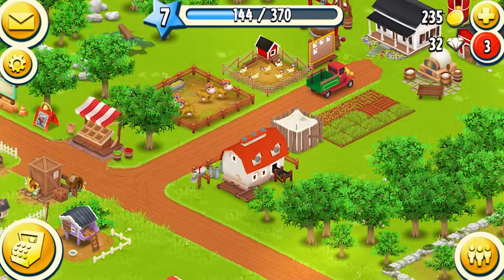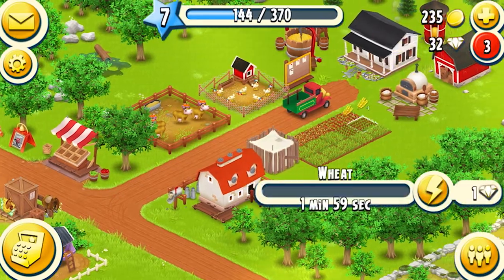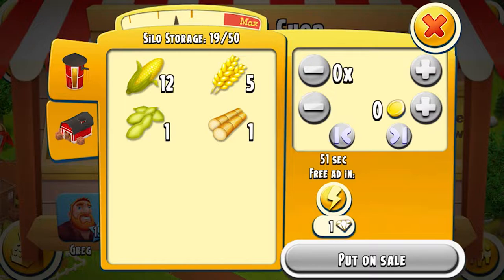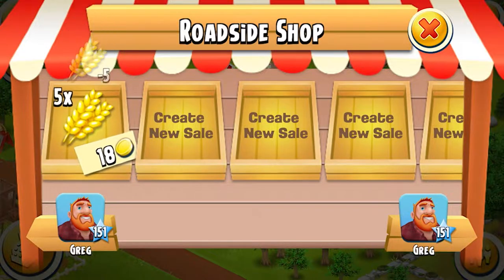We only have seven wheat but we can put way more wheat. What's the max for three? Ten. Three for ten, five for eight. We'll just put that on sale — we're going to get more anyway.